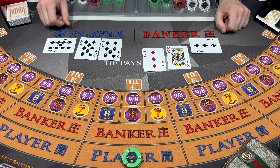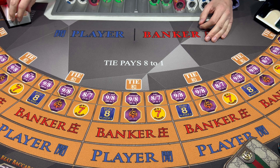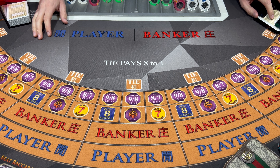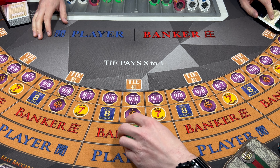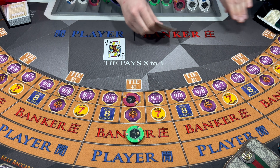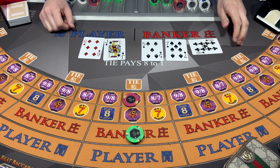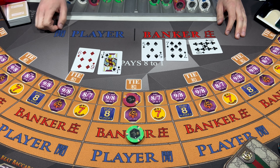Six - Banker wins. Let's go 50 up here on the bank and I'm gonna cover some side red action. I'm gonna try the natural nine over eight, let's give it a go here. No chance. Six - Player wins.